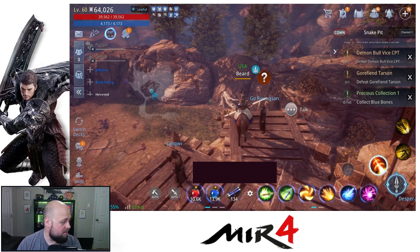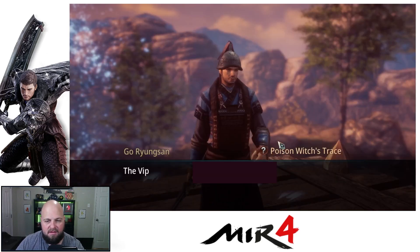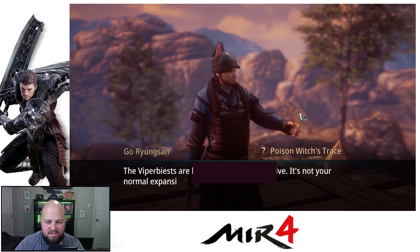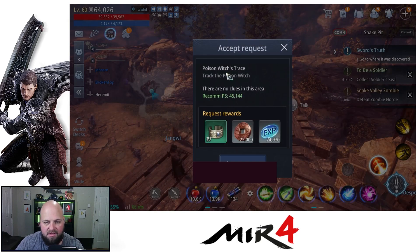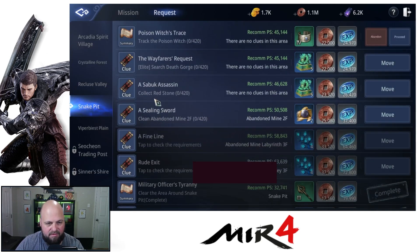What's going on everyone, it's Greg back with another Mirror 4 quick tip on a request. Today I am doing what is called a Poison Witch's Trace — this is one of my last ones on Snake Pit, I got a couple more to do.